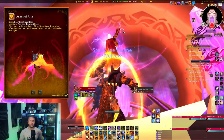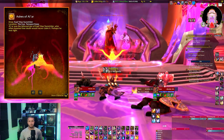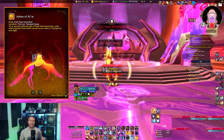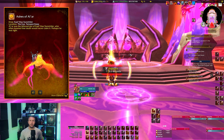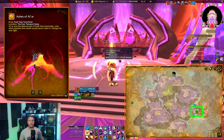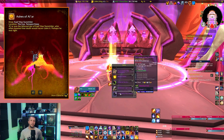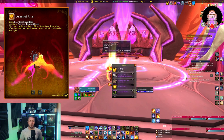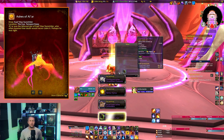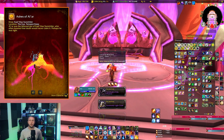One of the rarer mounts in the game, the Ashes of Al'ar, drops from the final boss of the Eye in Tempest Keep, Kael'thas Sunstrider — the very same NPC encountered earlier in Magisters' Terrace. To get to this raid, fly to Cosmowrench in Outland and enter the raid at 62.73 in Netherstorm. You can skip all side bosses and simply kill Alar before heading up to the Kael'thas area and defeating all NPCs and legendary weapons. This encounter is heavily roleplayed, but once through it you should easily kill him and hopefully loot one of the coolest looking mounts in the game.